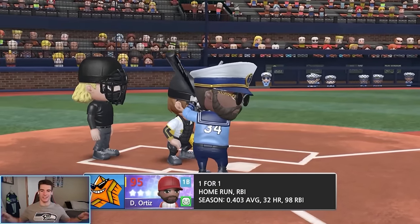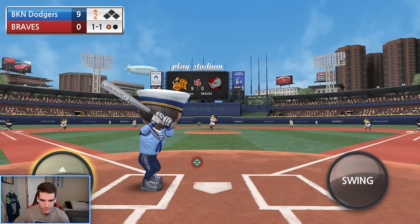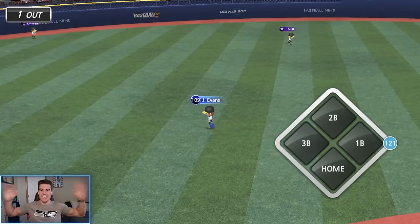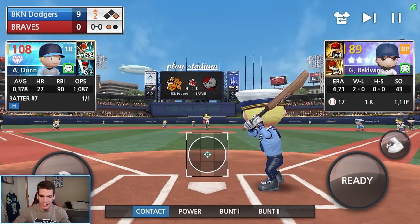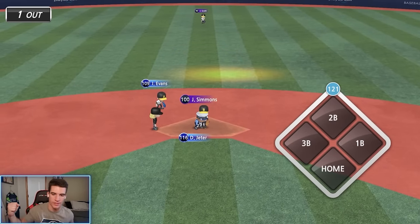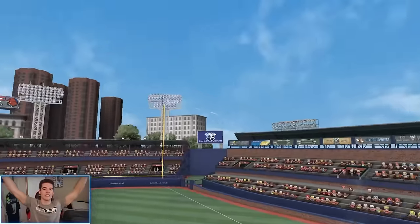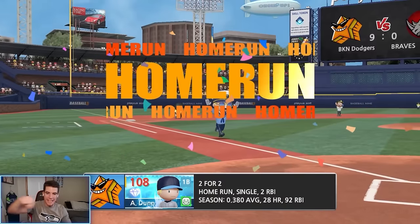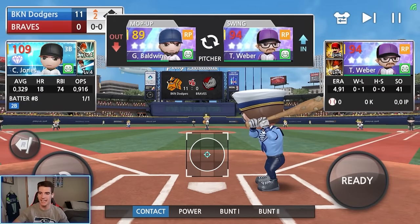Top of the second — Big Papi leads off, we reset. We haven't scored in the second yet. Derrick Jeter gets a single off the wall. We steal him, need a run here — Adam Dunn steps up and just hits a two-run home run! Second inning done. They go to the bullpen again — Weber is the best pitcher we've faced today, still not that great.